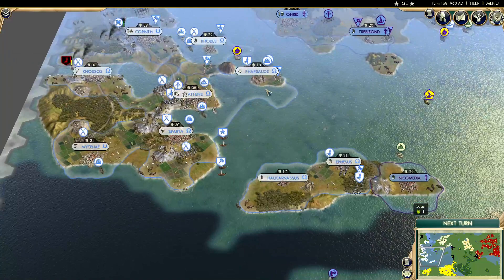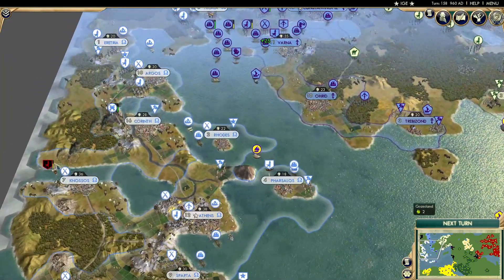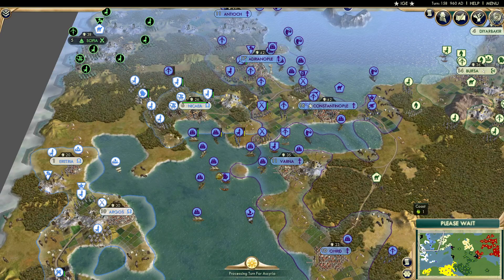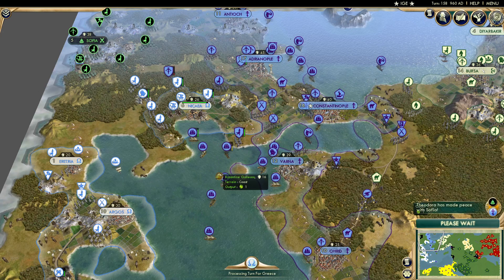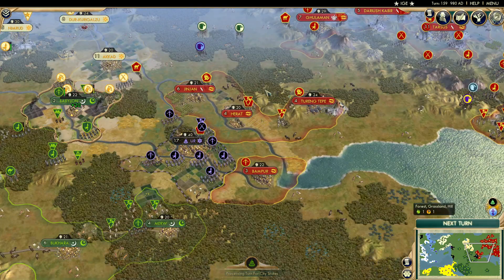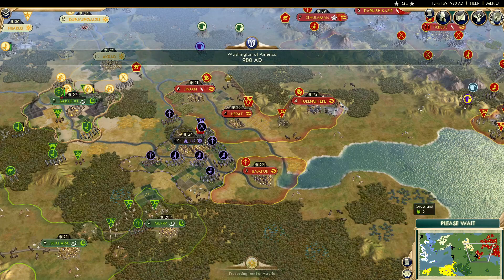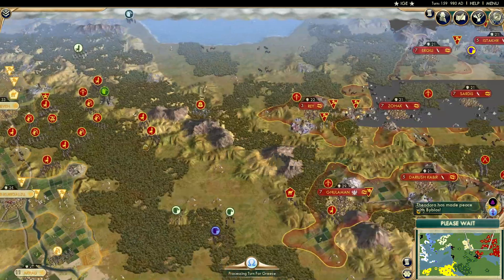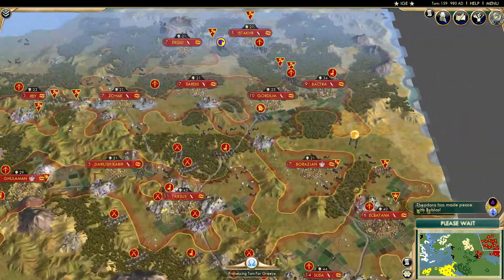Greece peaces out with Byzantium — they have some rebels but looks like they've got it under control. Byzantium has a big number of boats, making it quite the challenge for Greece. Byzantium also peaces out with Sophia. Persia sort of slowed down but did add four cities. The big question is: are they going to attack Arabia or Assyria, or just sit and do their own thing?